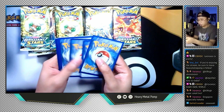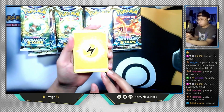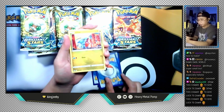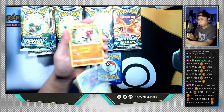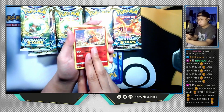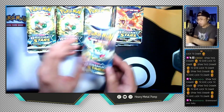All right, let's do an Arceus pack next. Four cards to the front. Let's see what's in pack number two. We have a Lightning Energy, Gabite, Gloria, Staravia, Gibble, Trapinch, Castform, Shroomish, a reverse holo Togekiss, and the last card is Grimmsnarl non-holographic.